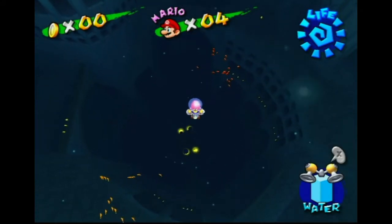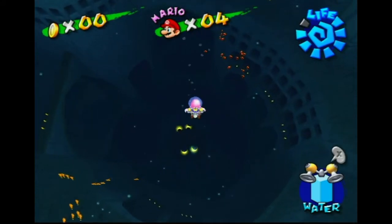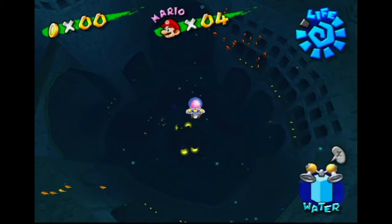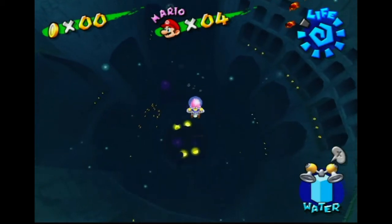First of all, you need to go down, and with the strat I'm going to explain, you need to go for this bubble — the first bubble to the bottom right. There's another strat where you want to go for the one to the left instead, but for my strat, go for the bottom right to get your air.